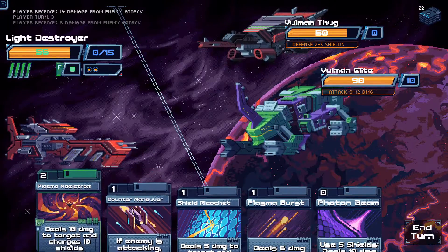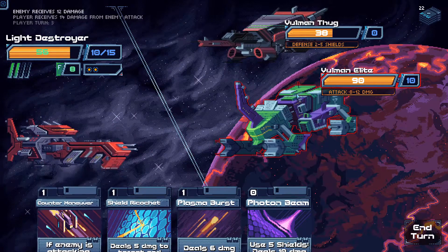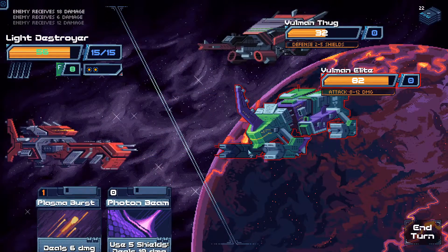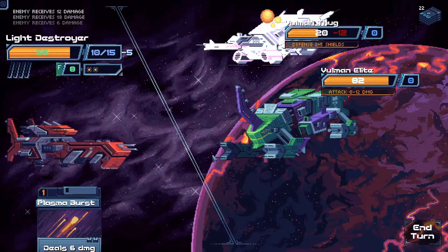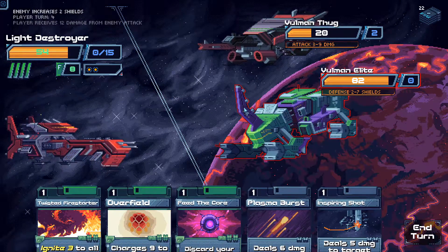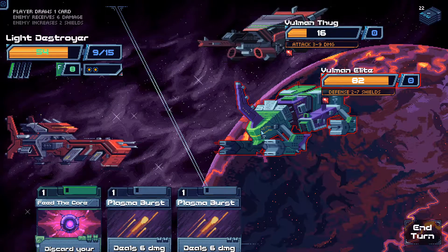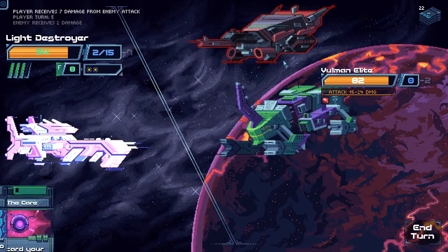Volman Thug and Volman Elite — there's really no choice, just kill one first. They have 30 shields though. Plasma Maelstrom — not gonna use that because it'll remove some shields for us. Feed the Core. They work their way through those shields. Attacking — Plasma Maelstrom on them. Countermaneuver to get rid of that attack. Shield Ricochet, then Countermaneuver. Photon Beam. They shot me for 12 damage. Twisted Fire Starter, Overfield, Inspiring Shot — 34 HP. Should die next turn hopefully.